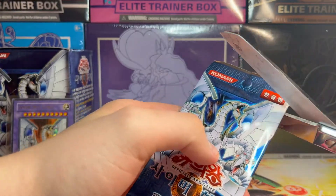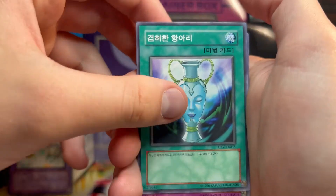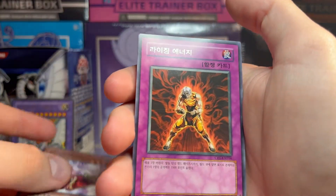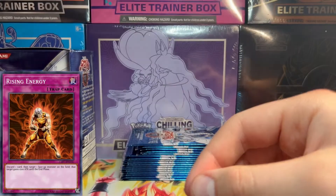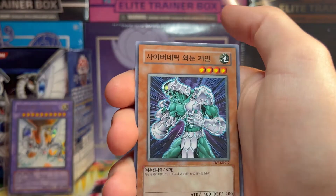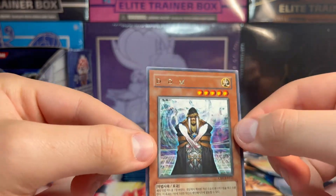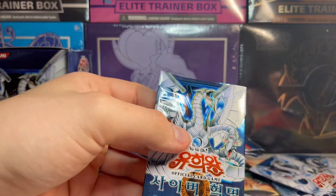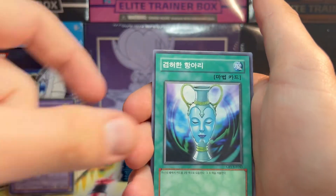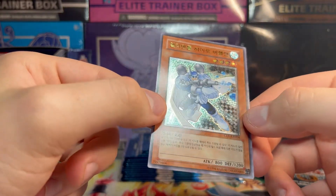We have one ultra rare so far and I believe we're due at least two, one of which could possibly be a secret. Let's hope we get a secret. We got Pot of Generosity, fire lady, robot goblin, dragon covered in lightning, a man feeling the absolute burn — he's about to go super Saiyan. Samurai lady, dragon spear person, Soitsu or something similar, DDM again. We just keep popping out rares like hotcakes. English booster boxes for these are cuckoo bananas because they're vintage. Cyberroid, flyroid, dragon spear, Pot of Generosity, Poison Draw Frog.